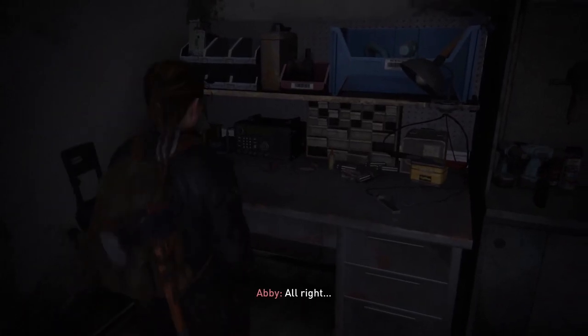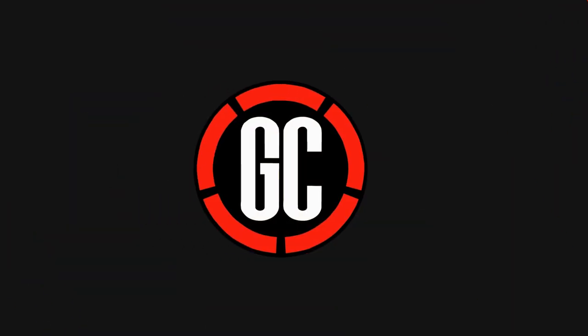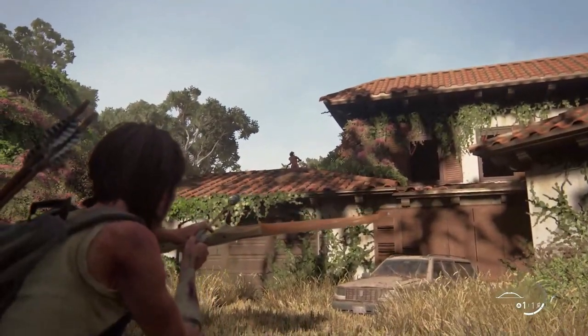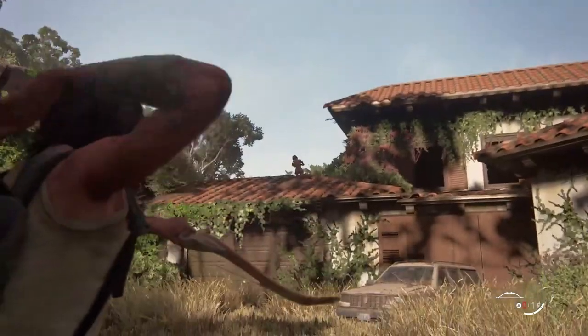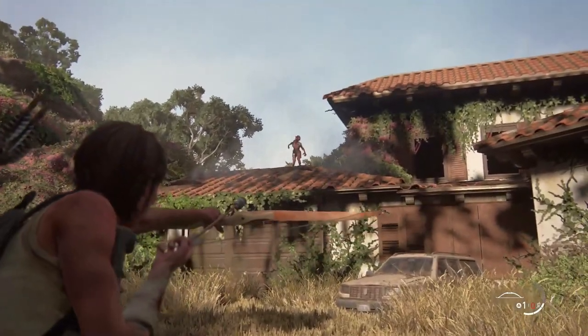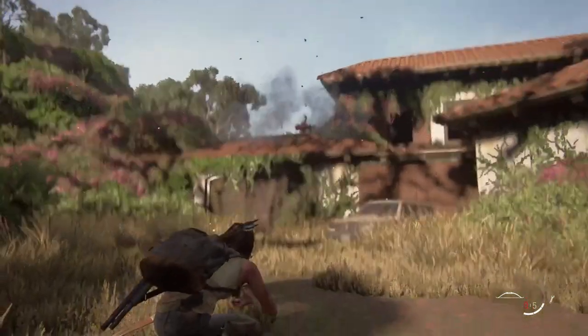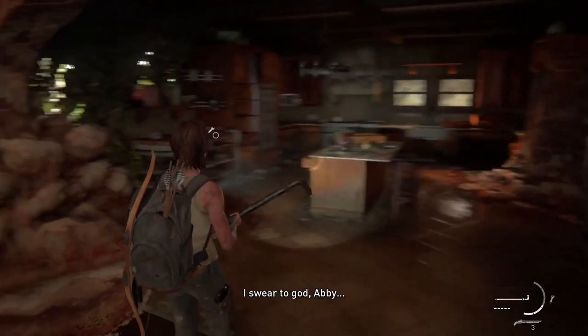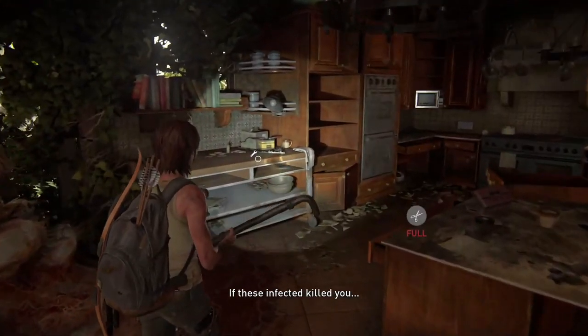There are only two more workbenches to go, and for both of these you're going to want to be on the Santa Barbara chapter. The first one is here when you're with Ellie again — you're at this house with a zombie at the top. Just take care of him, make your way inside, clear out the house, and you'll find the workbench downstairs in the building.